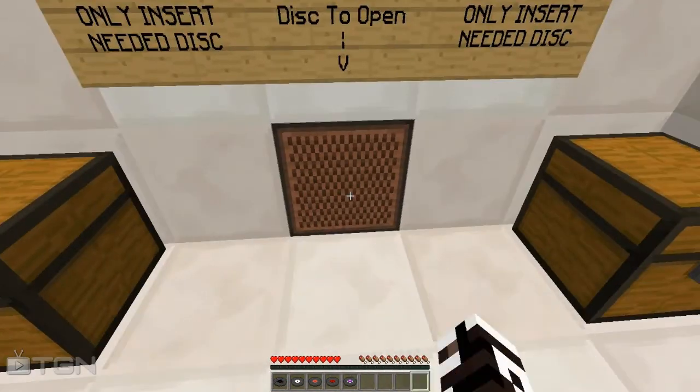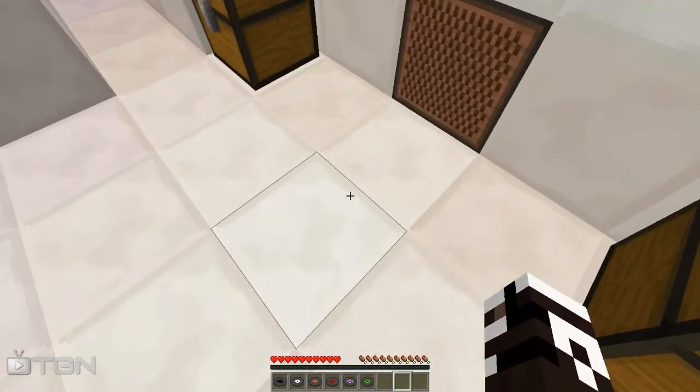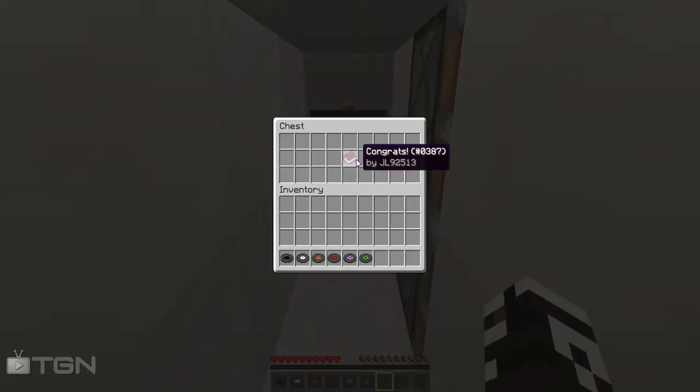And then as you can see, two of the doors open. You can also take out the music disk and nothing will happen. Let's see what's inside the chest — a book!